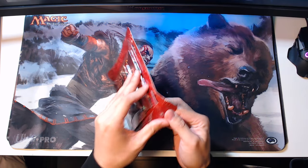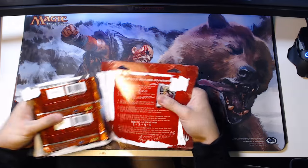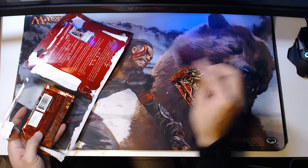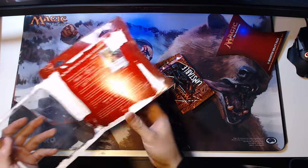This draft pack contains three unstable booster packs and is designed for eight player drafts. Each player in the draft will need a draft pack or three booster packs. So you can buy one of these — this is considered a draft pack — or you can get three loose booster packs from your local LGS. For those of you who've been living under a rock, this is a collectible card game started around 1993 by Richard Garfield. It's a wonderful game, a lot of fun, but it could be a huge money sink.